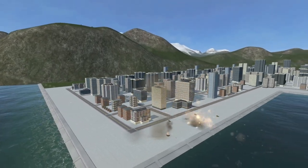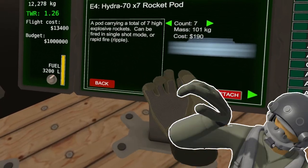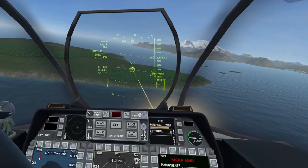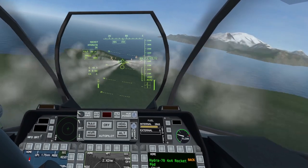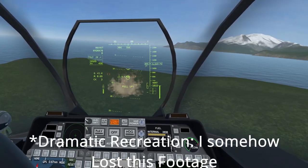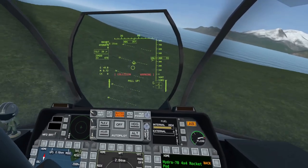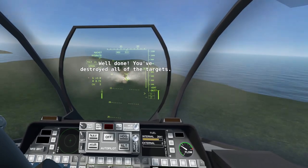Now for the fun stuff: weapons. The first tutorial gives us a rotary cannon and some dumb unguided rockets to play with, so we blow up some stationary tanks that don't shoot back. My piloting skills were not the best at the time. After managing to miss an astounding number of times, I was completely out of ammunition with a single enemy target left — so I became the ammunition and still missed. Still, I learned a lot, and the second try was easy with ammo to spare.